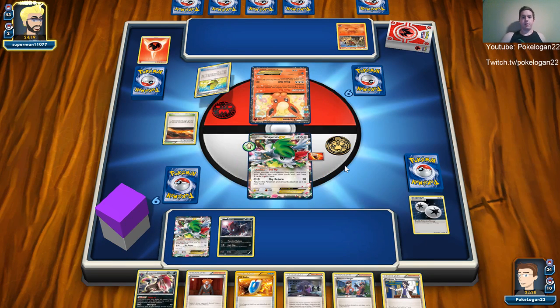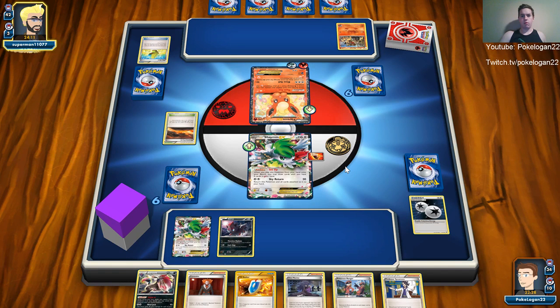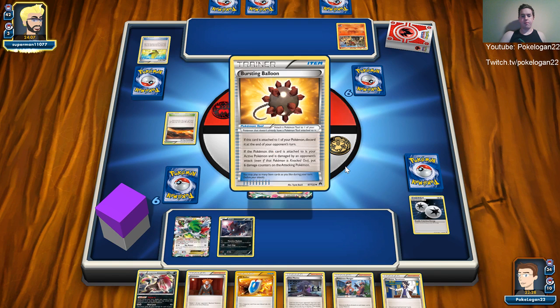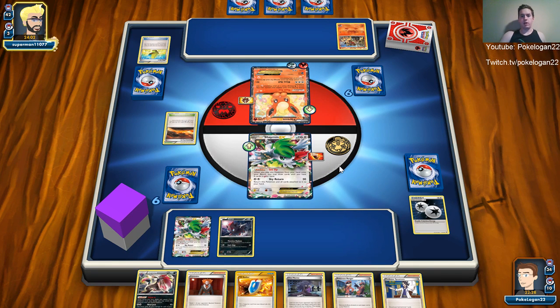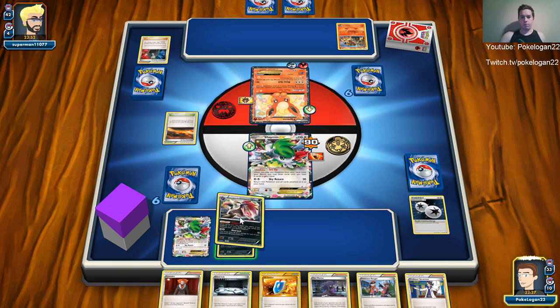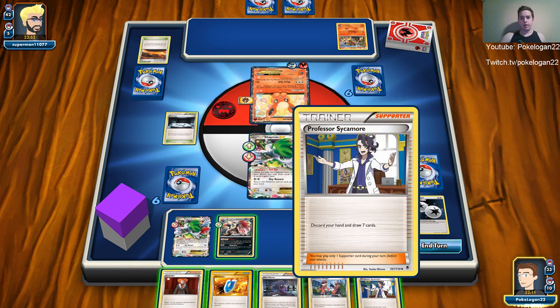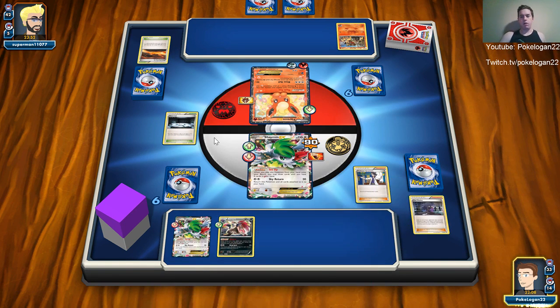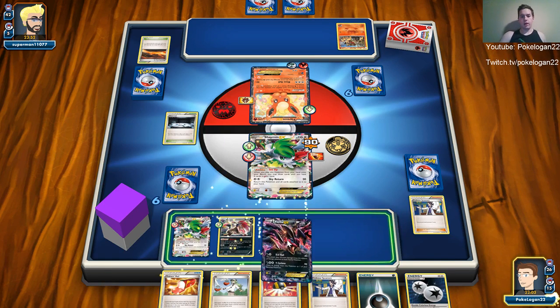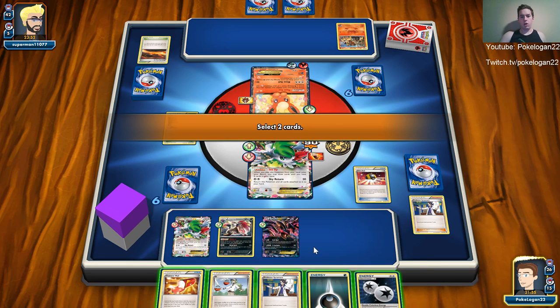It's the camera-up deck that I played last video — essentially energy acceleration, really good. We're going to see a Blaze Ball for 70. Bursting Balloon doesn't really matter if I can get a DCE on the Shaman. I'll evolve into Zoroark and place a Silent Lab — just to counter his stadium and so he can't use his Flash Fire ability. Silent Lab is a huge staple in this deck to make sure they can't do basically anything.